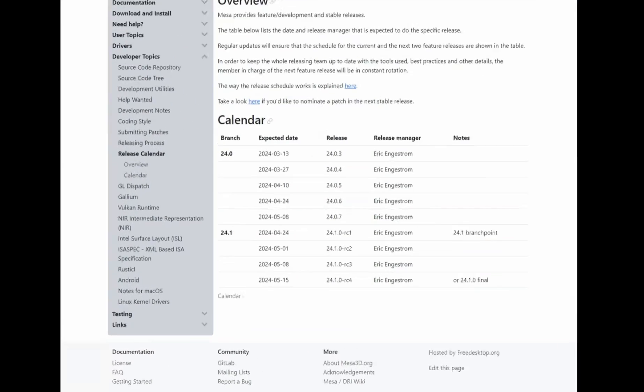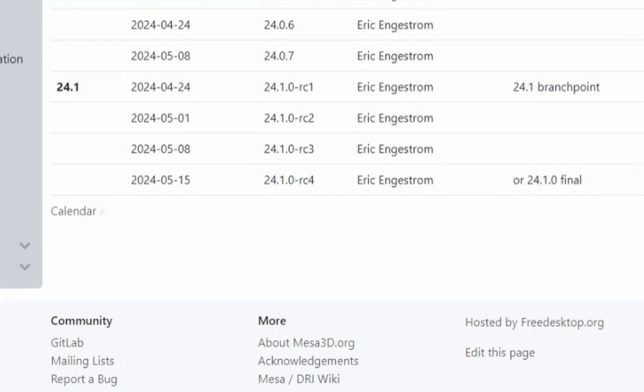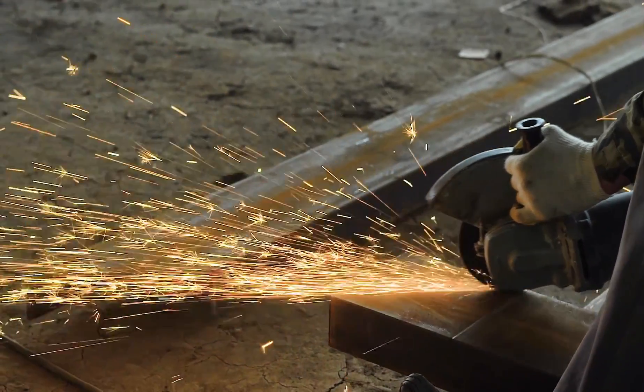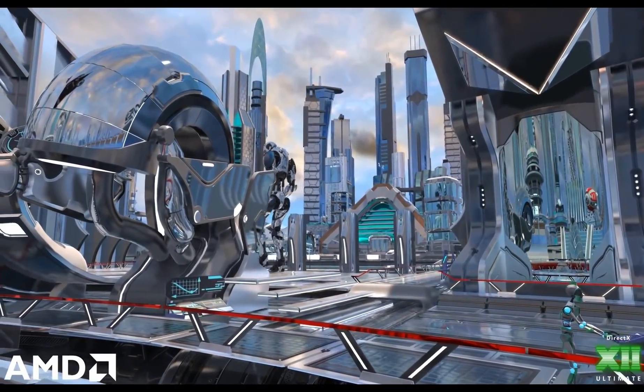The first release candidate of Mesa 24.1 is slated to drop on April 24th, 2024, with the final release expected on May 15th, 2024. The game performance you'll see today isn't set in stone — this Mesa version is a work in progress, meaning performance could swing dramatically by the official release.